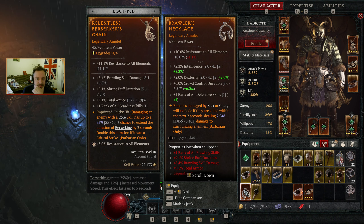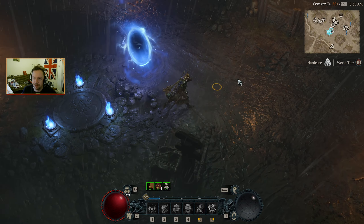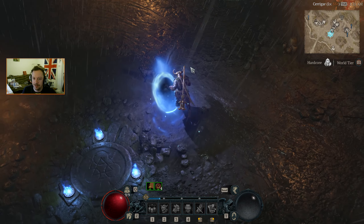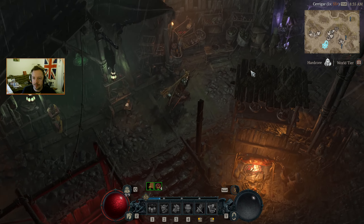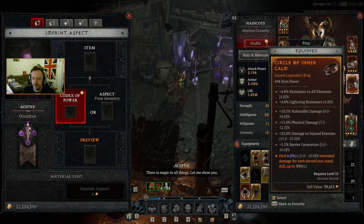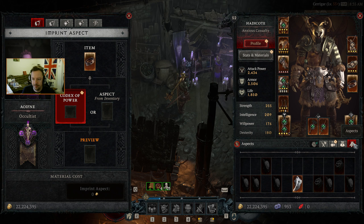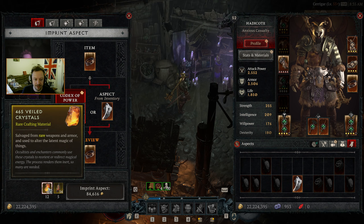And this I think will probably just salvage up the amulet. Cost one to rank of all defensive skills — that's always nice. Extra crowd control duration doesn't really help us. Extra dexterity, extra intelligence. Percentage is always fine, but it's not special — it's not a sacred one, so we'll just salvage that up.